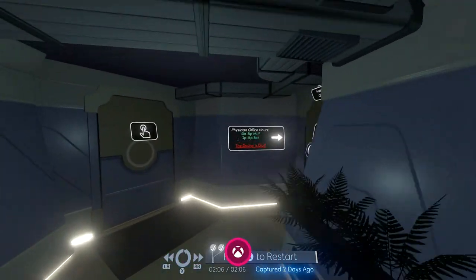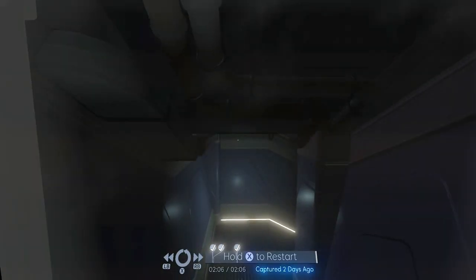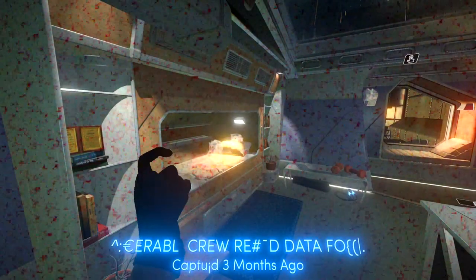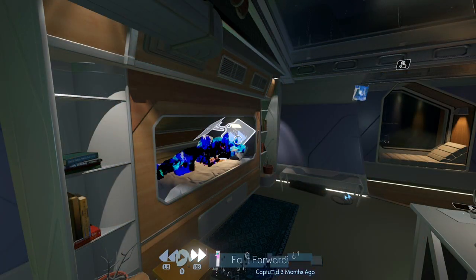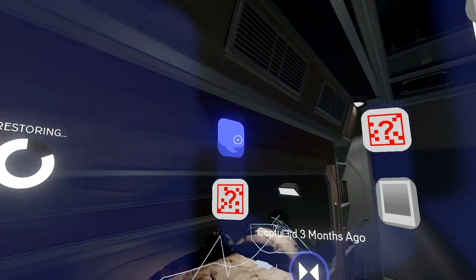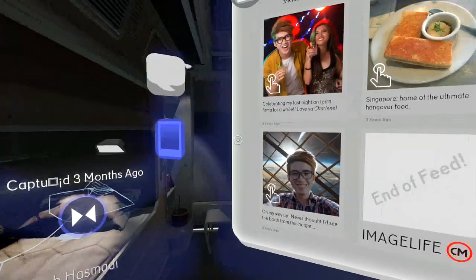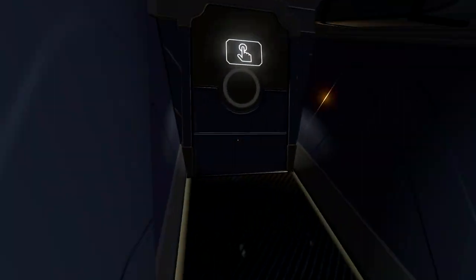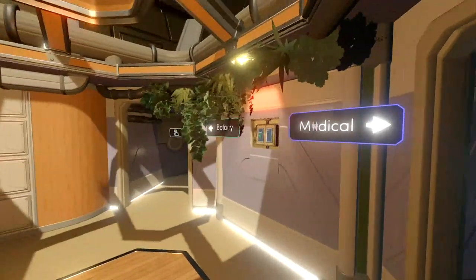Take the skull with you back to the exam facilities. Across from the scan records computer is a closet — place the skull on the skeleton inside the closet. Fast forward the rest of the clip, go back to the medical storage, and grab the hat from the back right side. Take the hat back to the closet with the skeleton and put the hat on the skull. We got the skeleton achievement. Now what we want to do is go to the personal quarters — which is across from the places we've been, the only door we haven't been through.